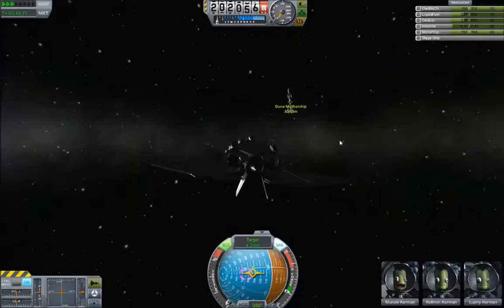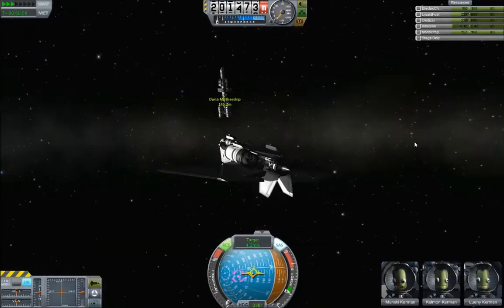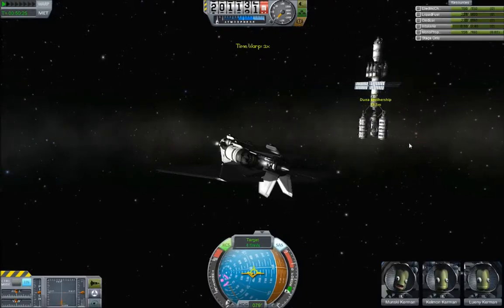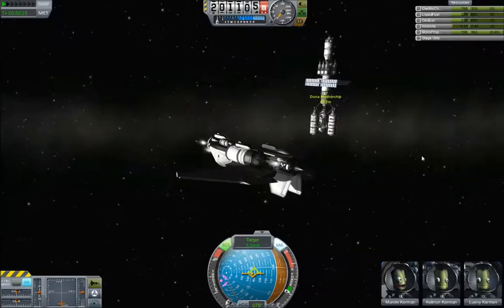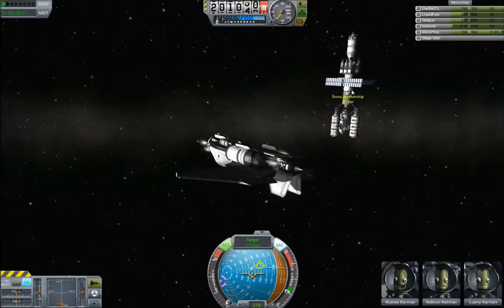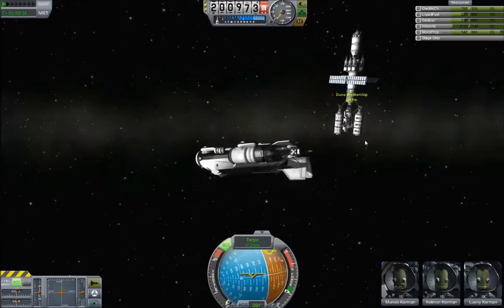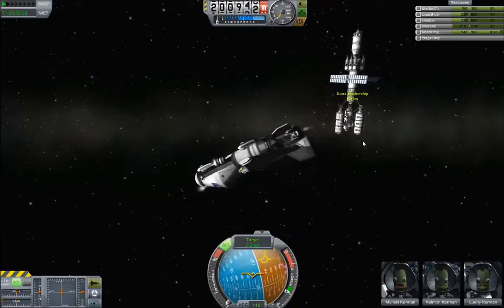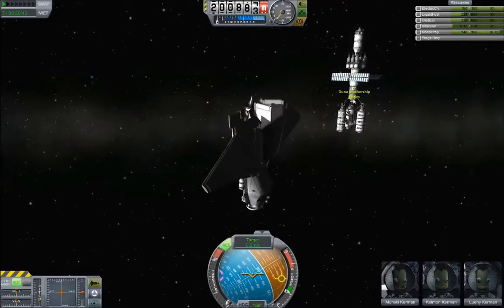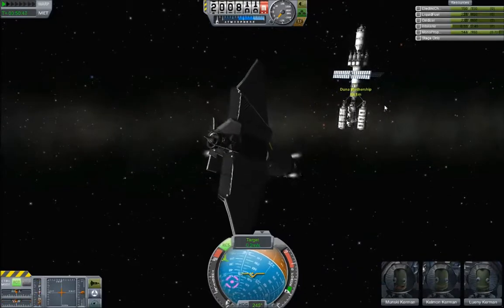The sun has come up — beautiful! I'm going to be able to see what I'm doing. The question is: where is a free docking port on this? There's one there, right in between the air... oh dear. It is right in between the solar panels. I may have to retract the solar panels. I will see once I get closer.